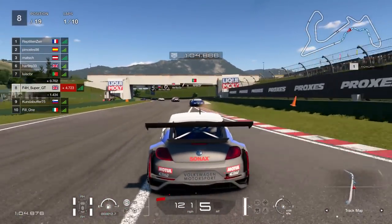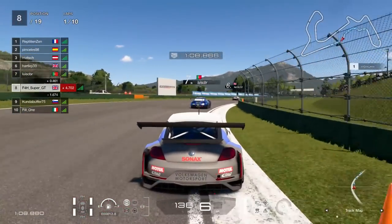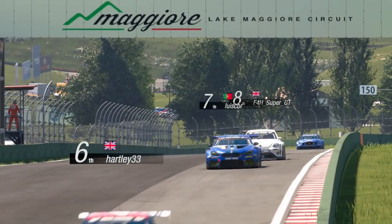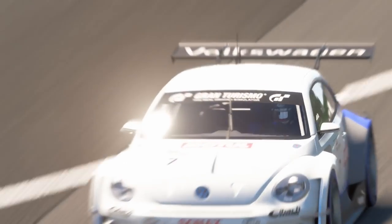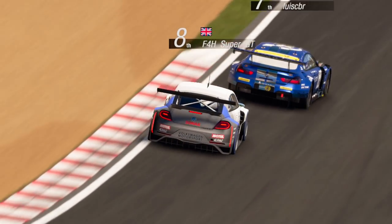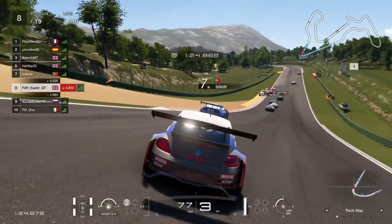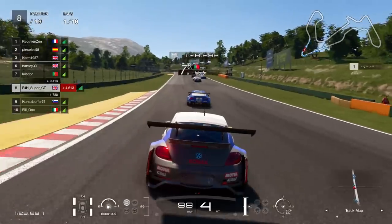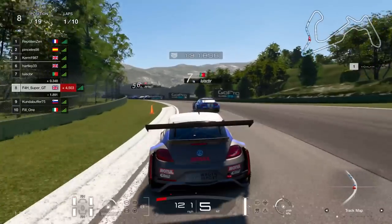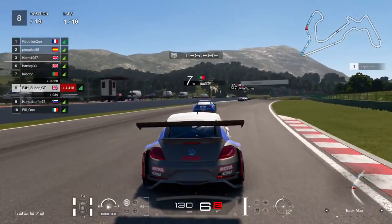At least we haven't gone down any positions or been on the receiving end of a nasty punt into turn one. There's the group ahead — you can see there are plenty of Porsches and BMWs, and I did spot a Ford Mustang in there as well. As we come up to the brilliantly cambered corner here — amazing corner, that one. It really does feel good when you go through there; the angle of it kind of helps you through.